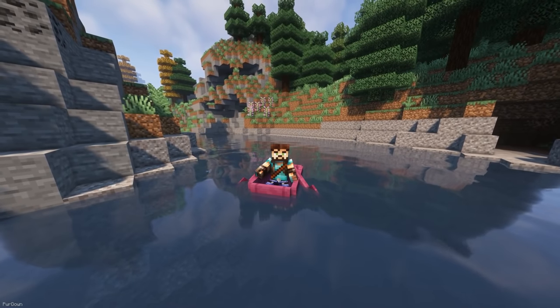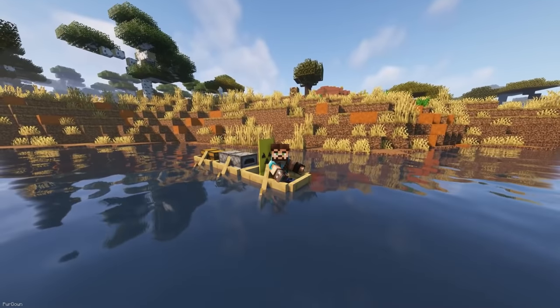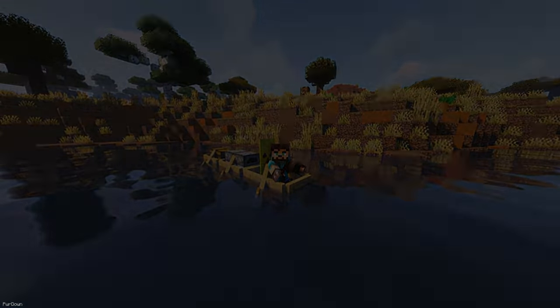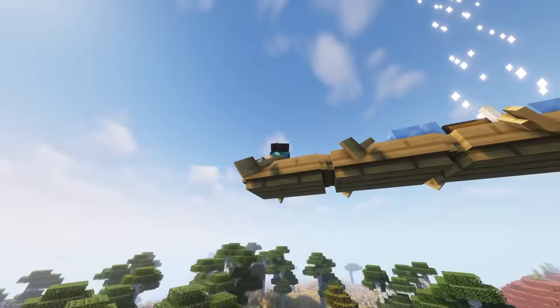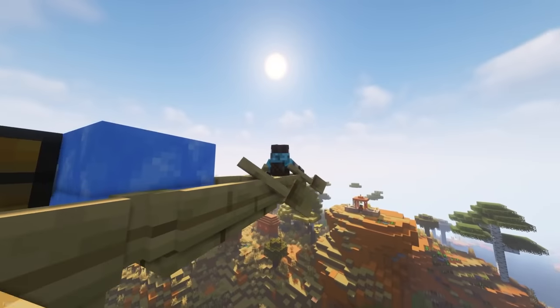Boats and Beeps allows you to apply upgrades to boats, giving them some different mechanics. Upgrading them with Furnaces will increase their speed, or you can use Chests which give them storage. Both Blue Ice and Sea Lanterns can be used to change the speed of boats on land and water, and an Elytra will even allow it to fly. You can even decorate your boats with Banners and Heads.